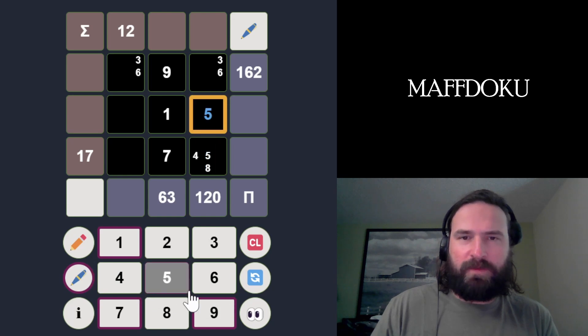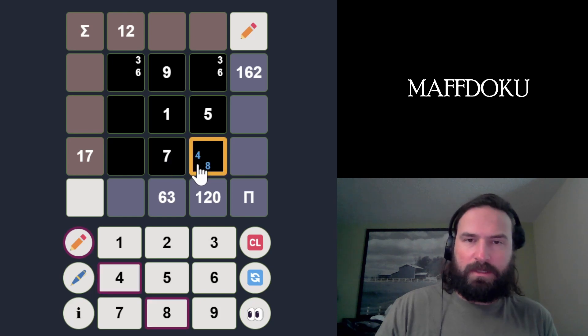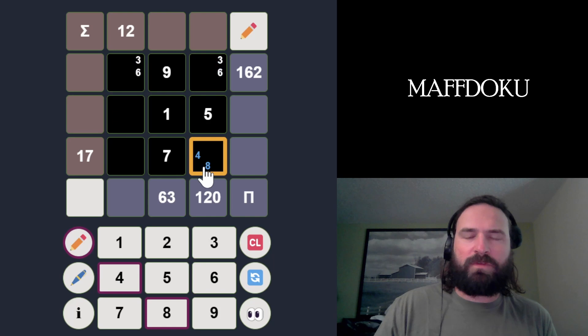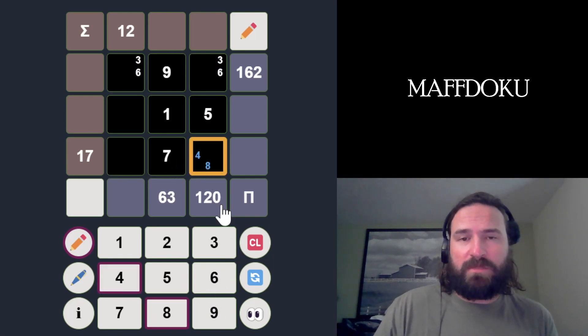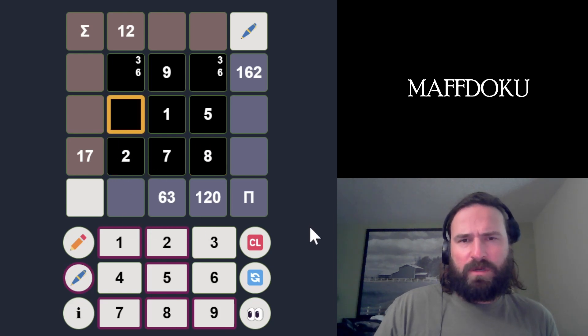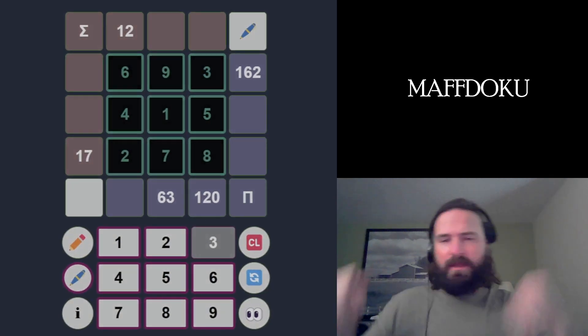That actually just makes this a 5. We haven't used 2 yet, so this could be an 8 — and 6 is up here already. So 6 has to be in one of these two boxes. If this was a 4, this would have to be a 6, which it can't be, which means this has to be an 8, which means this has to be a 2. The only number left over here is 4. 2 plus 4 is 6, plus 6 is 12. And this is a 3. And that should be a Mafdoku — there you go, bang, got it!